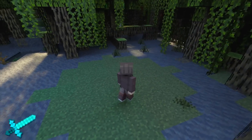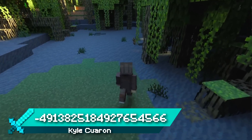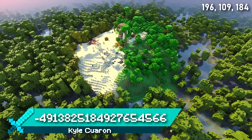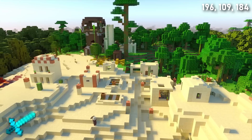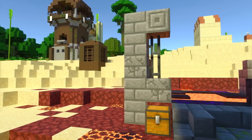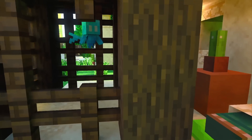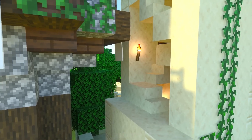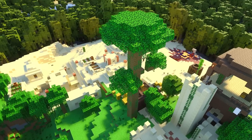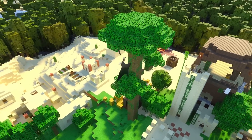Seed 5 spawns you in a mangrove swamp biome on a lucky patch of grass — dare yourself to survive without touching the mud. Make your way through the mangrove and you'll encounter a rare structure combination: a village, an outpost, and a ruined portal. These villagers and allays desperately need your help as the outpost has destroyed a lot of the houses. Once you've taken down the pillagers, maybe use the tall jungle tree in the middle to build a treehouse.